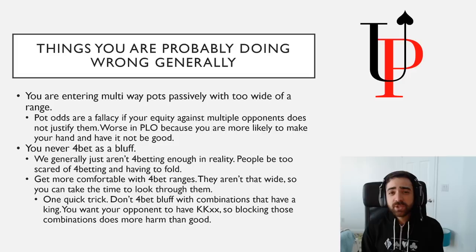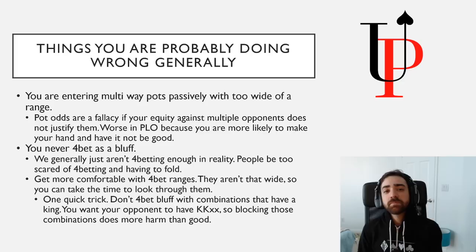This means that you're calling behind an opening raiser and a cold caller in front of you. This means you're defending the big blind way too wide when there's been four people entering the pot — like an open and three callers — and then you're calling from the big blind. This has been happening for years and years, literally since I've been playing Pot Limit Omaha starting a decade ago. There's this logical fallacy that pot odds allows you to enter a pot when you're getting 6-1, 7-1, 8-1. This especially is not true in PLO because you're more likely to make hands and you're way more likely to be dominated when you make those hands, if there are more players in the pot playing somewhat reasonable ranges.